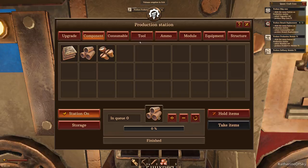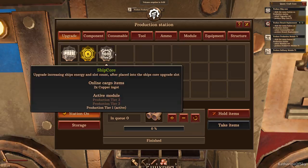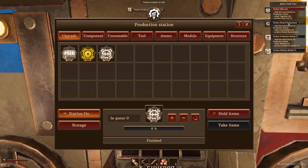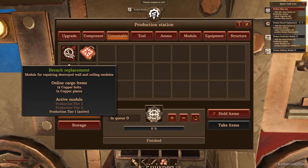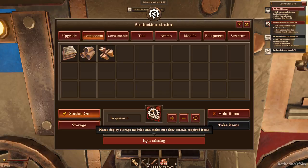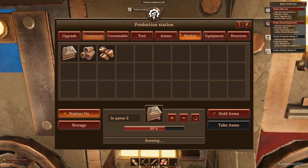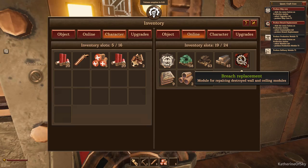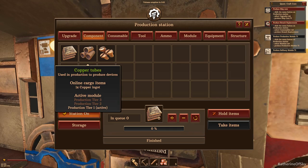Select the upgrades tab and get a ship core. I want to wait till the volcano erupts actually. Produce ship core - it's very strange because it tells you to make all this stuff but doesn't tell you what it's for. Produce breach replacement, which is in the consumables tab. I know we need at least six of these. The whole world is shaking - the eruption is in two minutes. I really get very dizzy from all of this. I don't like screen shake in general; I hope that's another thing that can be changed.